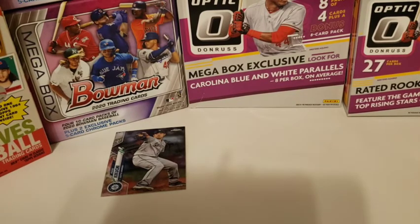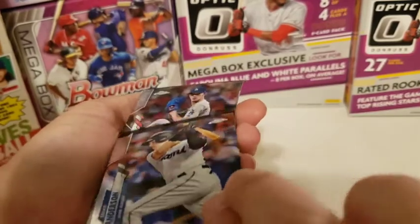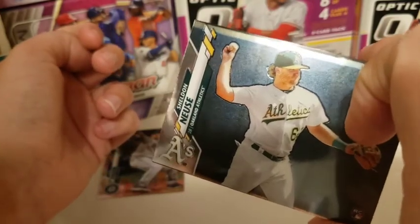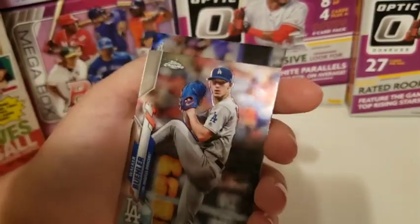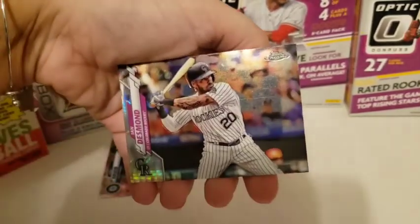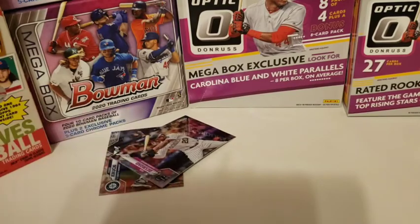Second pack. We got Brian Anderson — easy name. Sheldon Noose, or Noosey, I've heard both ways. Walker Buehler — no relation to Ferris Buehler. And Ian Desmond — ooh, nice Prism Refractor there. Pretty. Good pile.